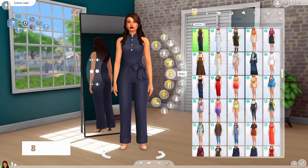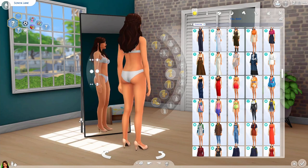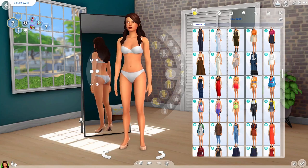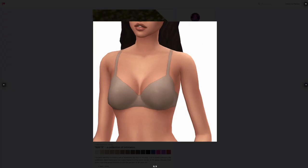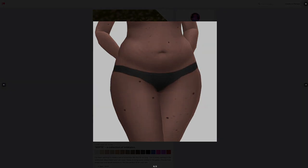A fun small quality of life change is just changing the default underwear in CAS. This collection by Grim Cookies has a default underwear override in a really pretty neutral color, and you can also download the underwear CC separately. Sometimes I want to do pajamas with just a bra and panties, but the in-game ones are either full lingerie or a sports bra, so this is perfect — just elevated basics, kind of like the Skims vibe.